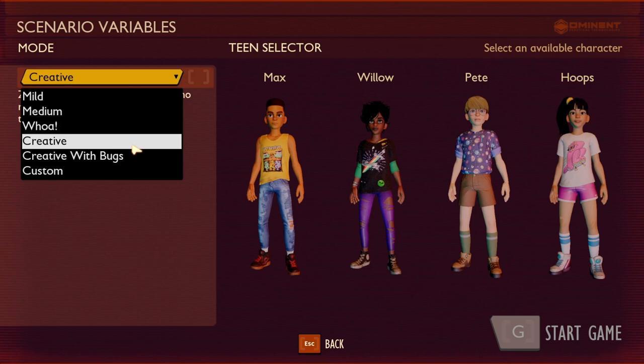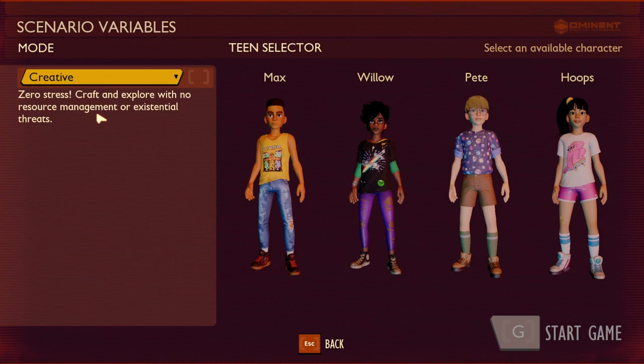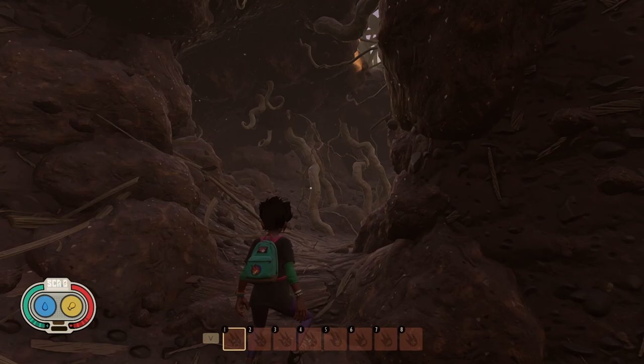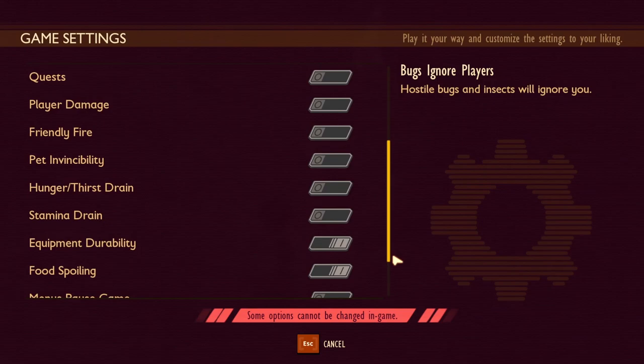The next two modes are Creative Mode and Creative Mode with Bugs. If you select one of these two modes, there's zero stress — you craft and explore with no resource management or existing threats. You're free to do what you want and build what you like. One thing to remember is there will be no achievements awarded when you play in either Creative Mode or Creative Mode with Bugs.